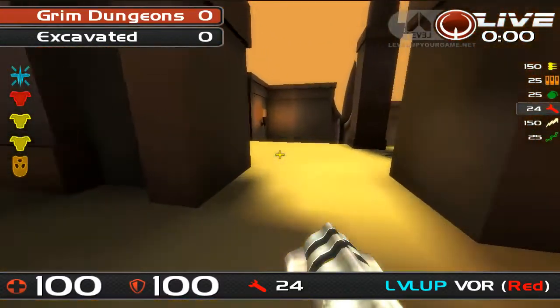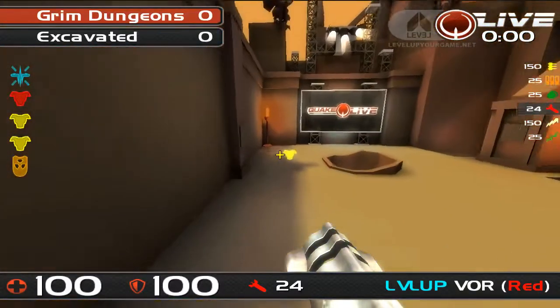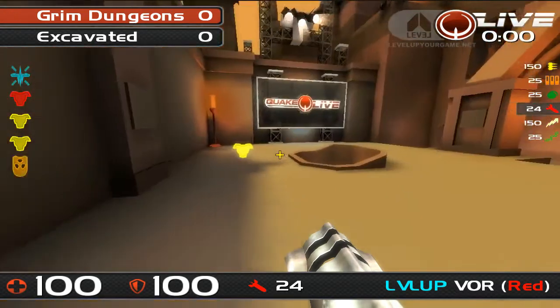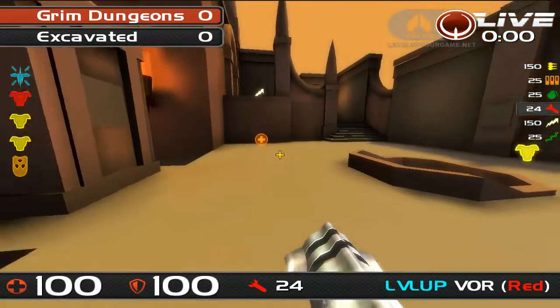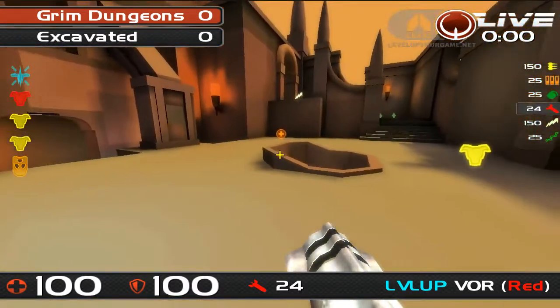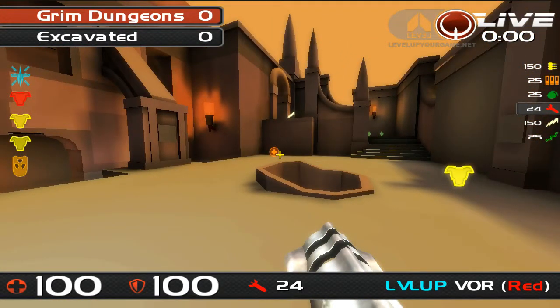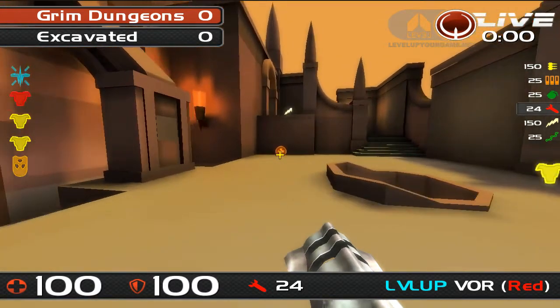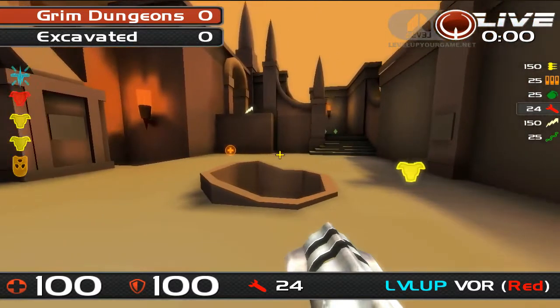Right next to the quad. So you can get stacked yellows, lightning gun in hand, and you're in a great position when it comes to power-ups. There's another 50 health, and you've got two 50s on the yellow side of the map — so stronger health pickups on that side.